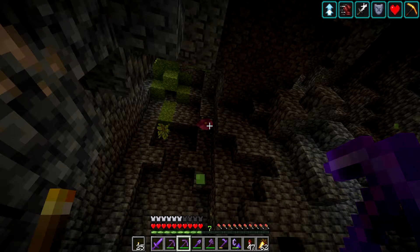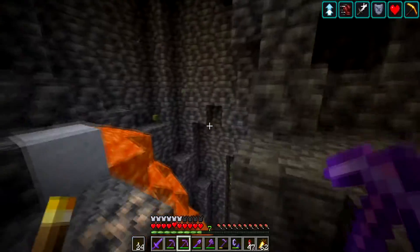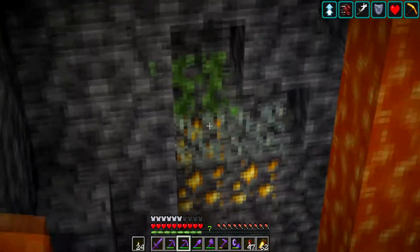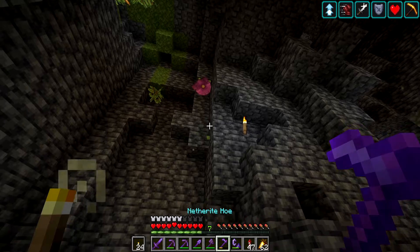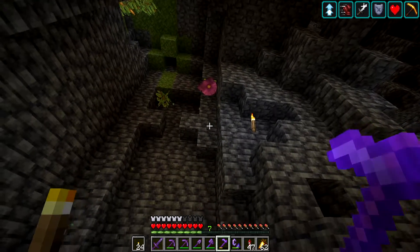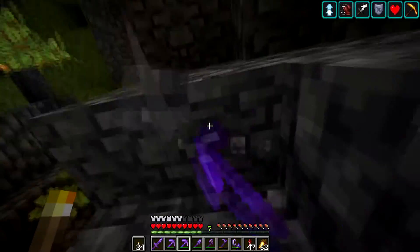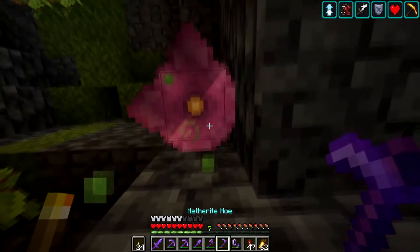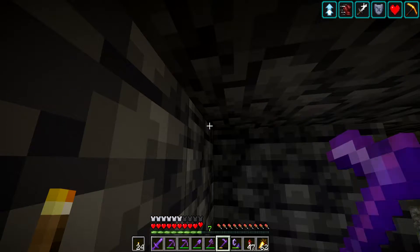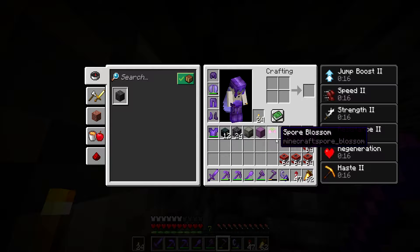We've blown our way into a cave where one of these cool plant things is. I haven't looked up what you need to harvest it with — I have no idea what it is. I refuse to acknowledge anything in the chat right now. I'm pretty sure it's a hoe if you can collect it at all. I really hope you can — I have a lot of builds this plant will look really good in. Oh, it's a hoe! The hoe does it — oh baby, hell yeah!